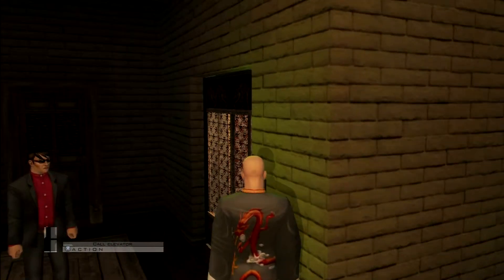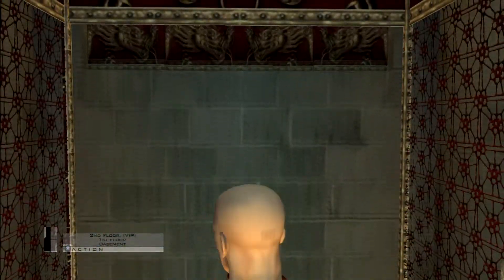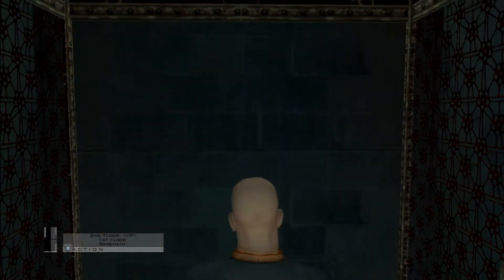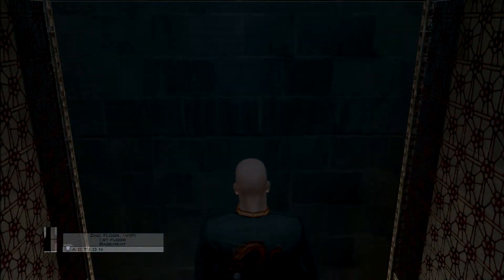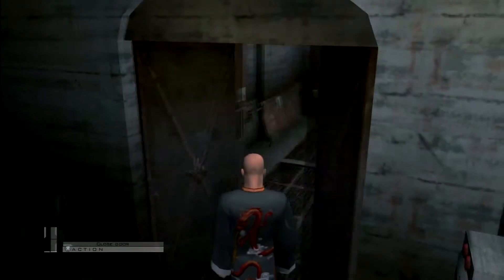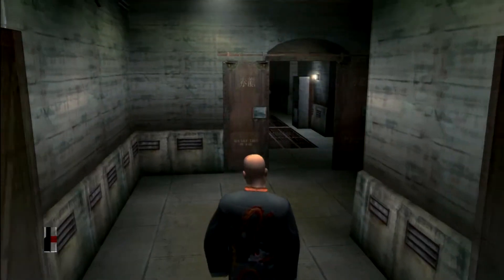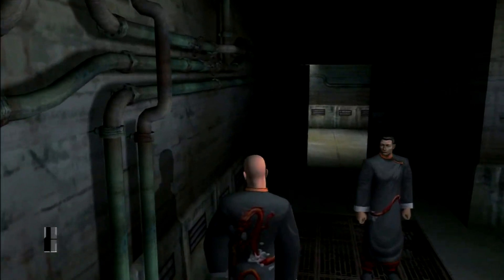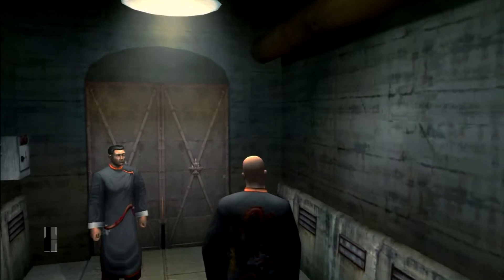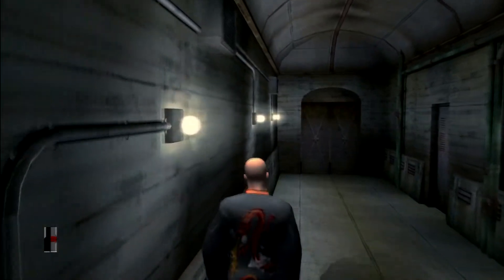Call the elevator, hop on in, and we're going to take it to the basement. Through here we're going to take a right and just follow this corridor along, then through these double doors. As soon as we get past this guy we're going to want to go in the second door on the right.